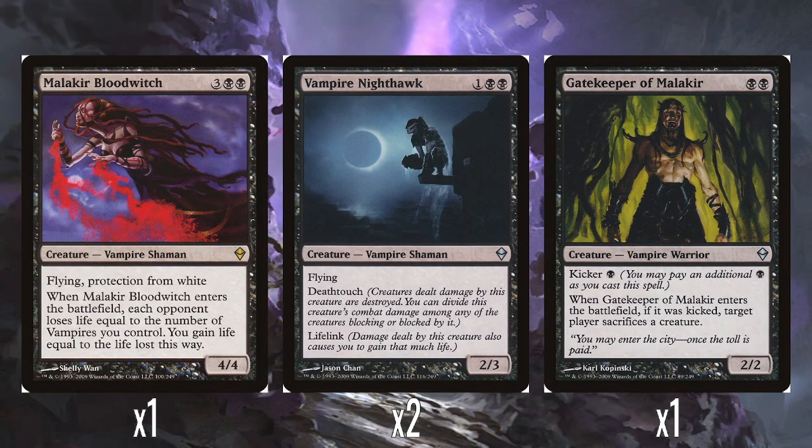One of the foil face rares of the deck is Malakir Blood Witch, and it's super good. Out of all the Zendikar intro deck foil rares, I think this one was definitely the best. Three and two black for a 4/4 with flying and protection from white. Even without its other ability, that's pretty well-costed — a 4/4 flyer with protection for five mana is already pretty good.